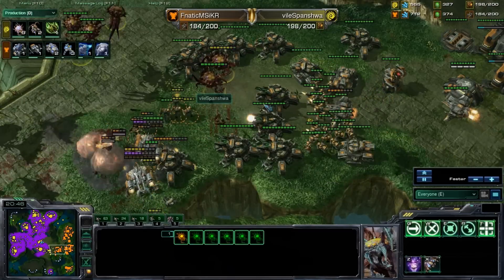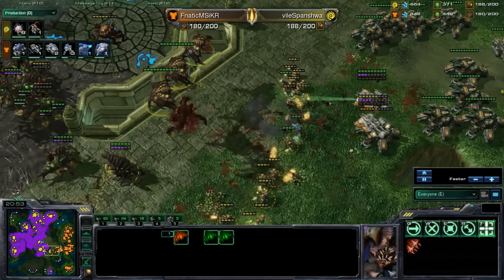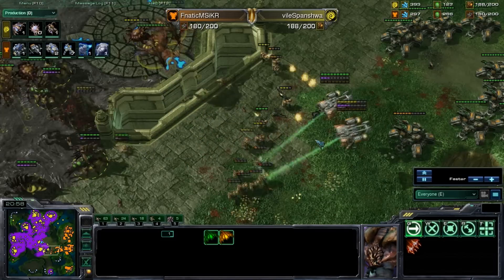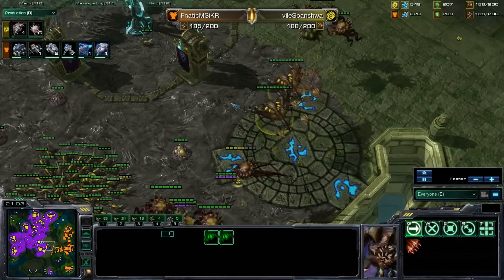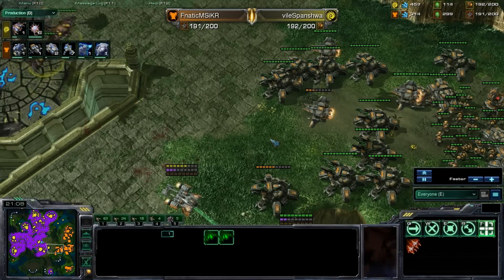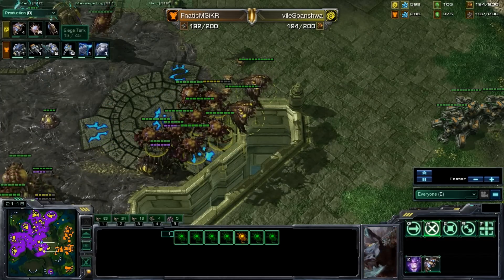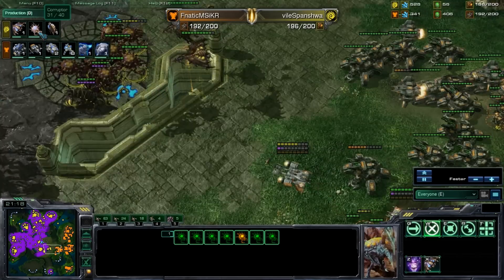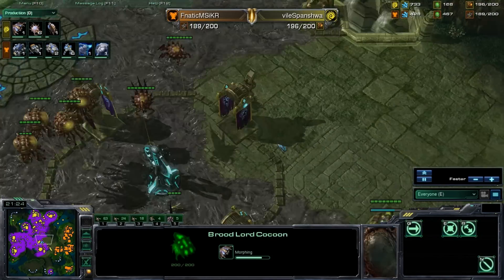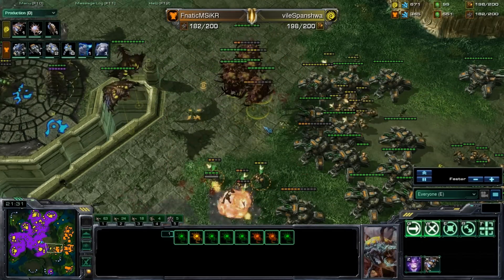These corruptors are going to come in here, get a little bit overzealous, and he's going to have to pull them back. But now he has all these broodlords in the sky and he's getting really good trades, killing all of KR's anti-air for really cheap investments. He's lost probably two or three broodlords, but Svanishiwa's gas income is so insane — he can afford to put out five corruptors at a time and keep morphing them into broodlords as they come up. There are more corruptors rallying right now, so look at this corruptor count — that's really high.